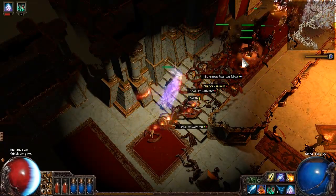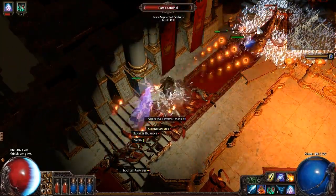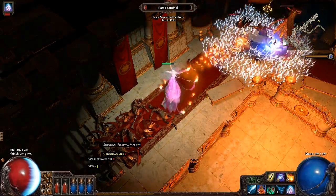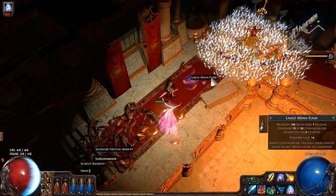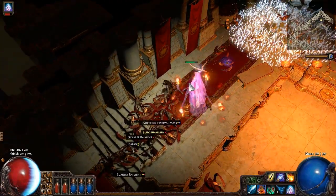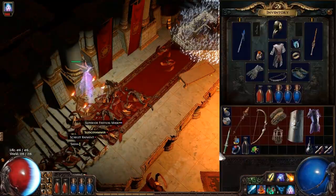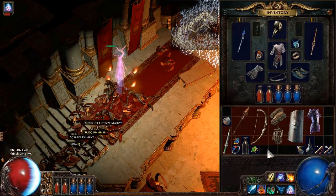Skeletons. Come on. There we go. Now it's dead. Large monoflask, we'll take it. That was a lot of stuff that needed to die. Let's look at our inventory real quick. Anything we can do here? We can move some stuff along the bottom.